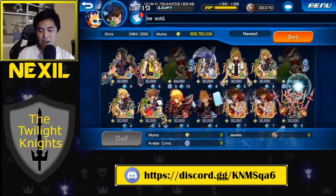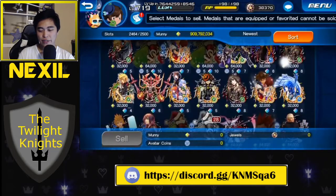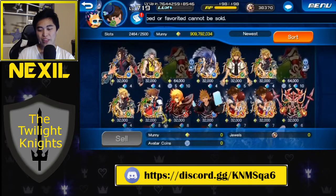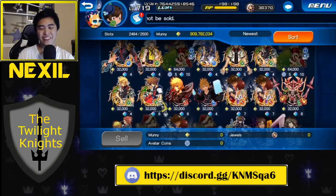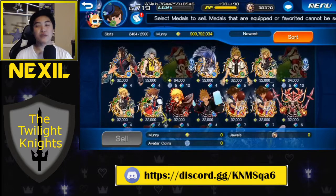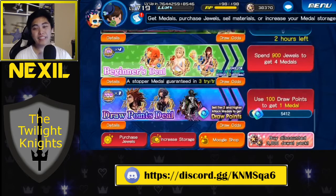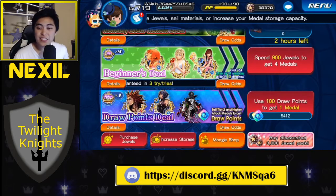We got five of that. Now, how many of the Sora and Kairi EXs did we get? We got one, two, three, four — four of them. Very cool. So let's wrap this up with two draw point steals and then we are out. We got 5,400 draw points and 52 medals.